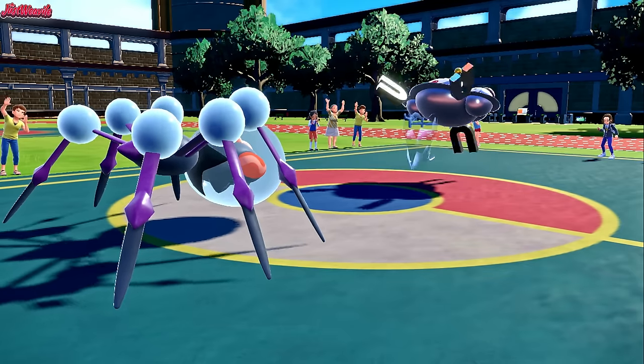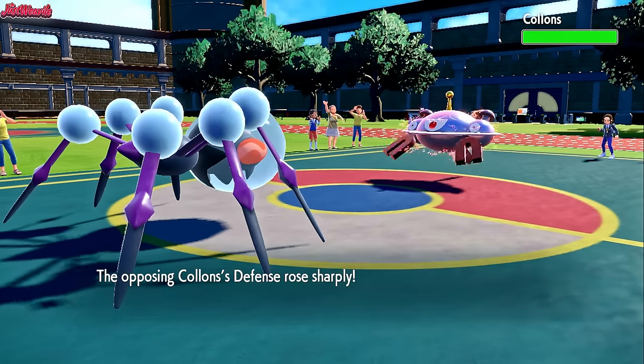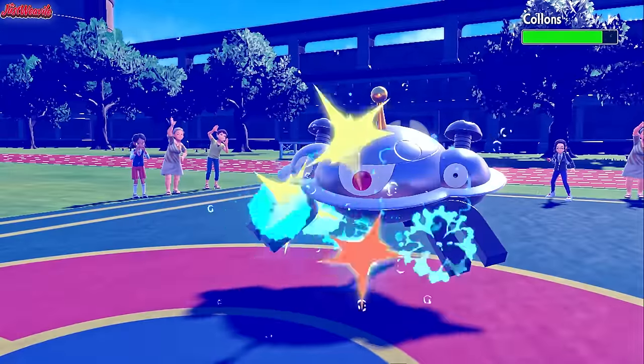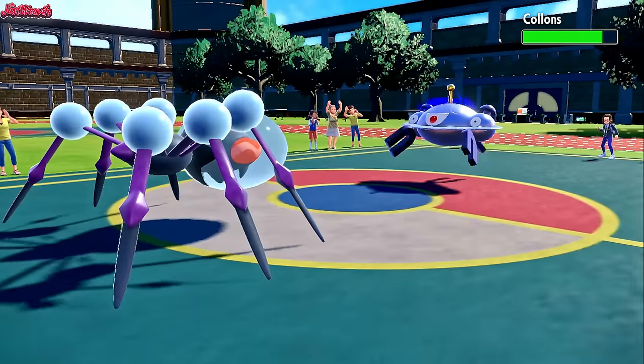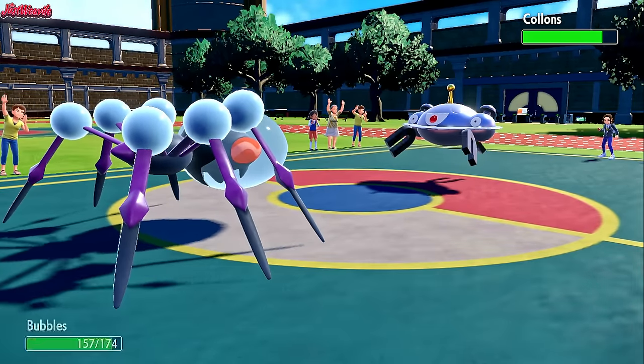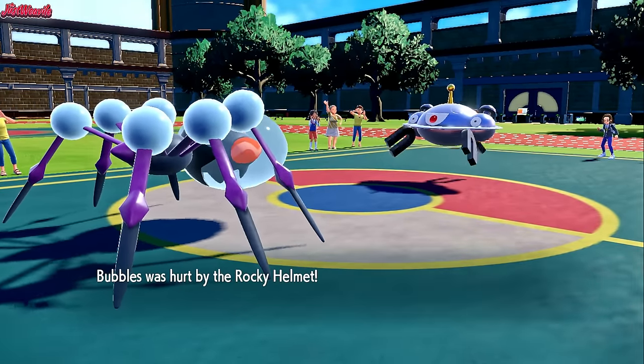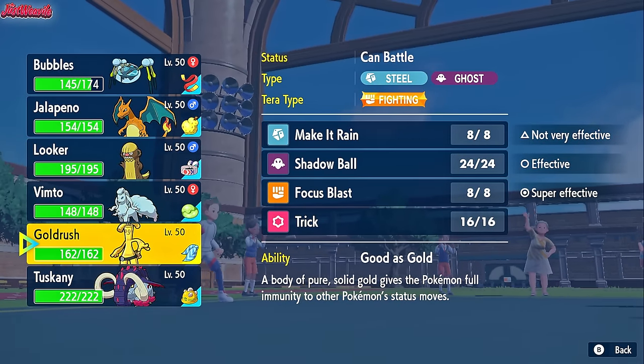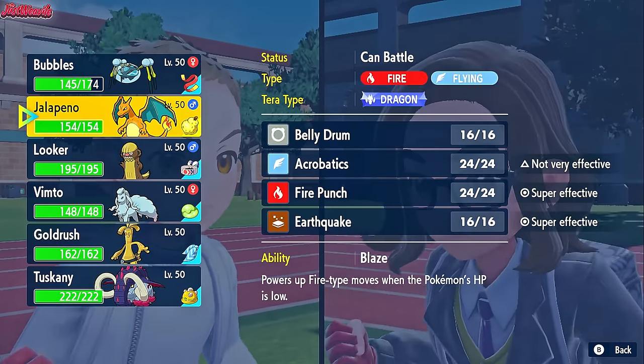Iron Defense comes through again, so they're at plus six Defense. We can still hit this thing on the special side if we want to. So we go for a Liquidation. If we get a crit, that'd be hilarious — it still does a lot of damage and lowers their defenses as well. We get hurt by the Rocky Helmet. So they might be Sturdy, but the Sturdy's broken. We have a Focus Blast on a Gholdengo and that's about it.